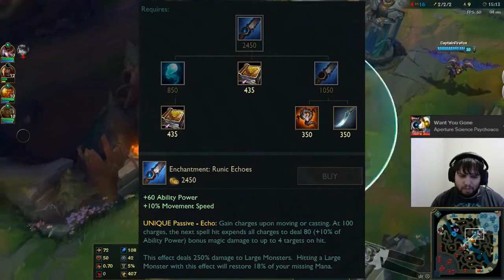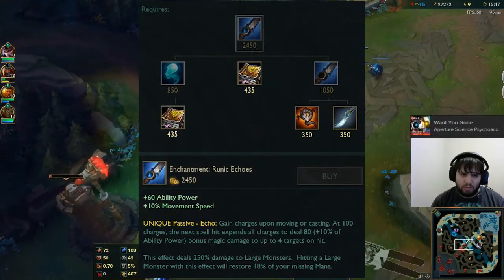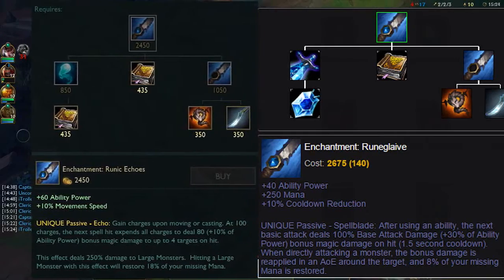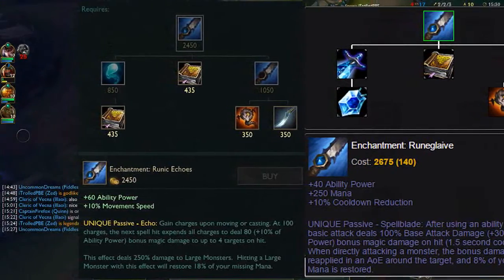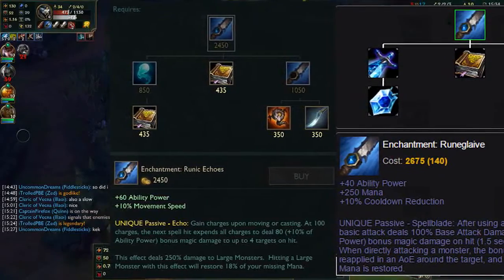It gives 60 AP and 10% movement speed. Before we get into passives, I want to compare this to rune glaive, which gave 40 AP, 250 mana, and 10% CDR for a cost of 2675. On the surface, runic echoes is much more of a generic AP item as opposed to rune glaive, which was specialized for champions that meshed well with auto attacking in between spells.